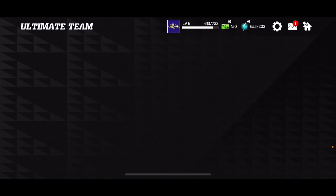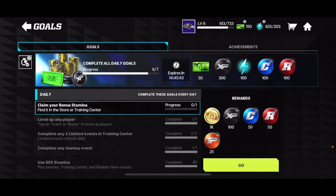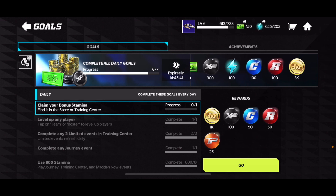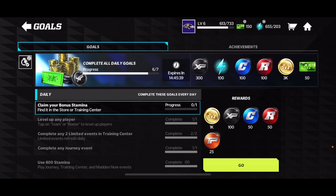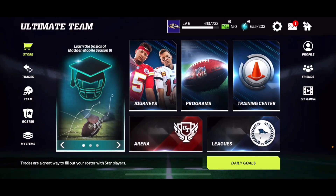Next, you guys can go to the daily goals to get 25 training points. Even though that's not a lot, when you're upgrading your players it starts off at 25 at the lowest, so you guys can build from there.